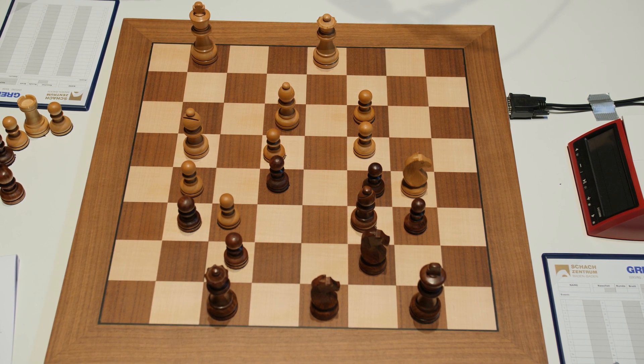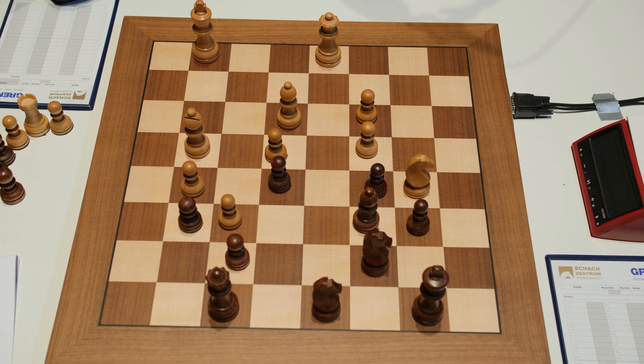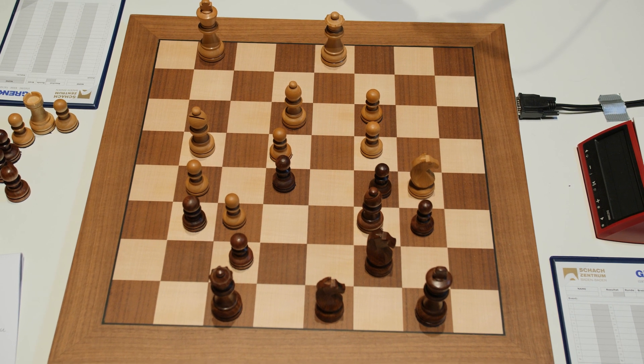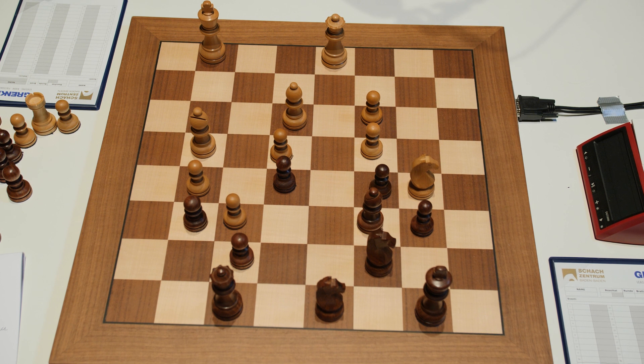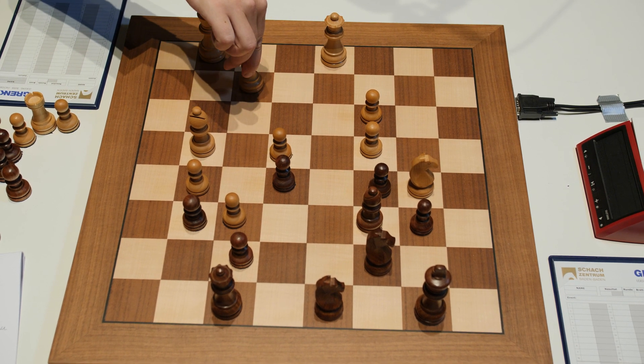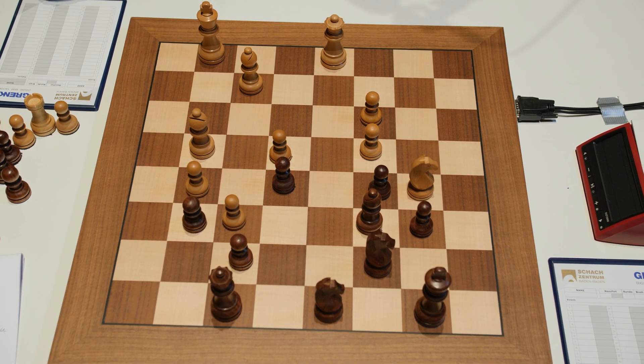Trying to defend against this active White Knight. And here we see — in my opinion at least, because I did not see this coming at all — the star move of the game by Magnus Carlsen, showing his idea with King g1 was not just defensive, but he plays a fantastic little move.